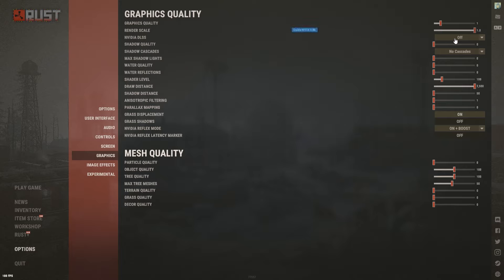Shadow Quality: completely zero. Cascades: none — same as Max Gibs, this will destroy your FPS. Max Shadow Lights: zero. Water Quality: zero. Water Reflections: zero. Shader Level: I have 200 — it makes shaders look slightly better. Draw Distance: I play at max. Anything above about 1000 doesn't help you see players better but does help the world load in quicker, like arriving at Oil Rig. Shadow Distance, Filtering, and Parallax Mapping: all the way down — they hurt FPS with no real benefit.